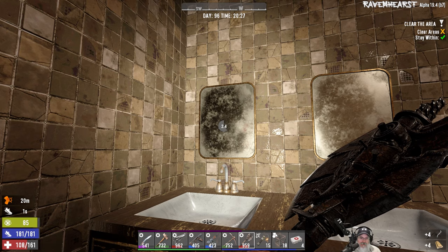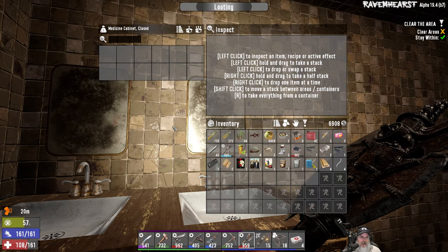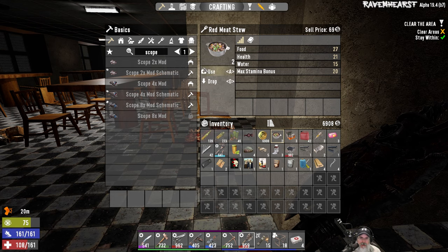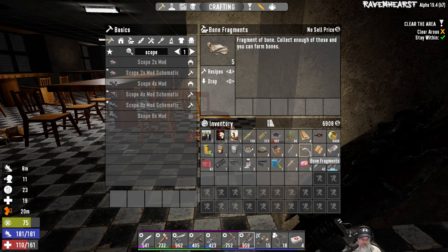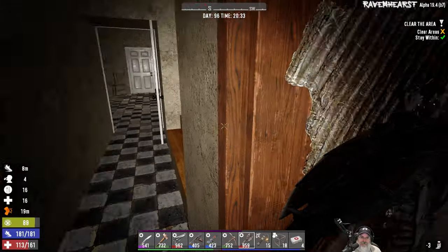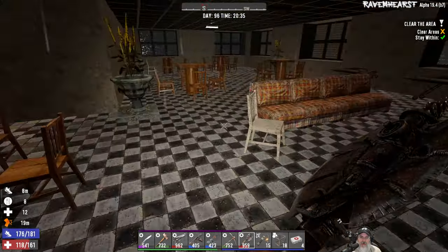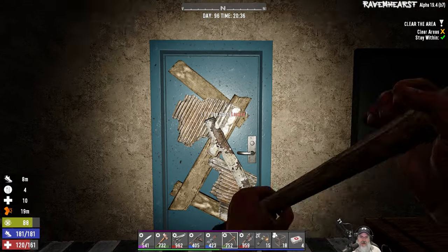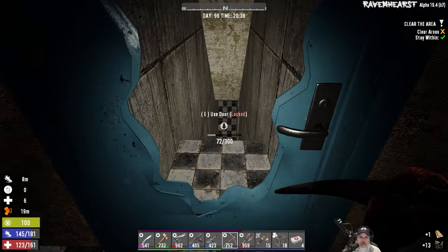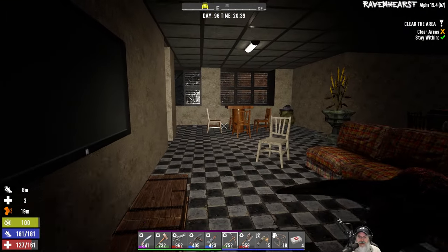We'll check the cabinets for medical. I wouldn't mind finding another bandage or even another big first aid kit — I'm trying to conserve these for those really bad moments. Okay, we're going to drop some stuff and I think we're good. Before we go upstairs, there was another door over here. We're not technically supposed to go in here right now but I'm curious. There's a downstairs! Let's save that for later and go upstairs next.